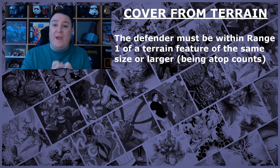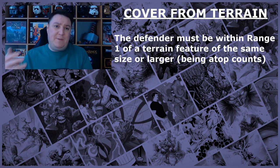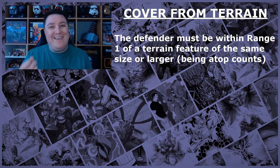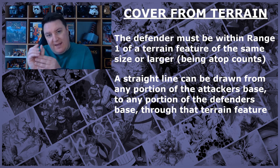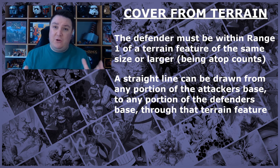First, the defender must be within range one of a terrain feature of the same size or larger. So you can be a size two character stood behind a size two building, still have line of sight, but also benefit from cover. It's also important to note that you can be stood on top of that terrain feature as well, but it still needs to be the same size or larger. The second requirement is that a straight line can be drawn from any portion of the attacker's base to any portion of the defender's base through the terrain feature. So if the slightest portion of your base is behind cover in any way, shape or form, you're going to benefit from cover.